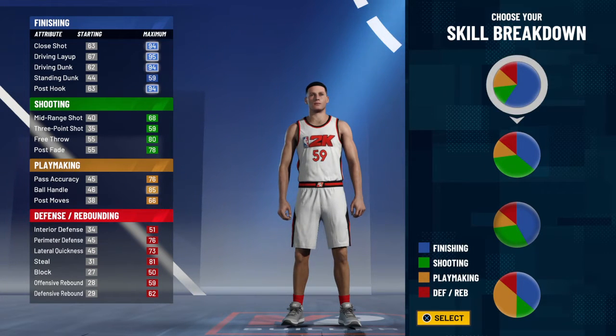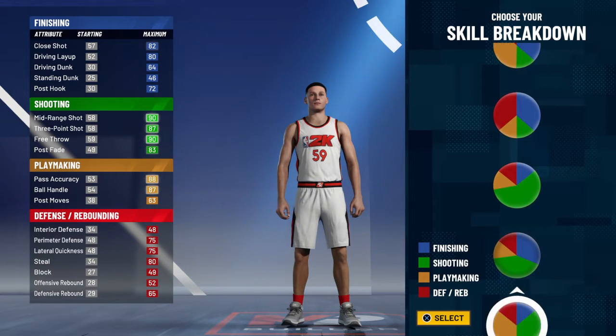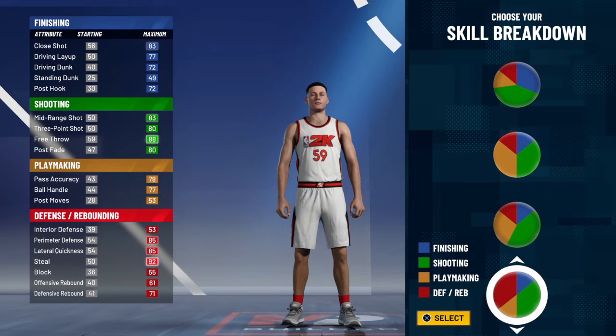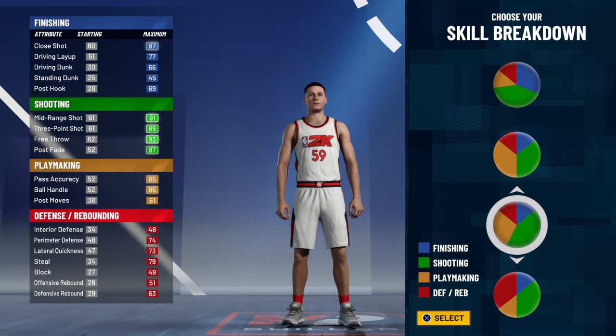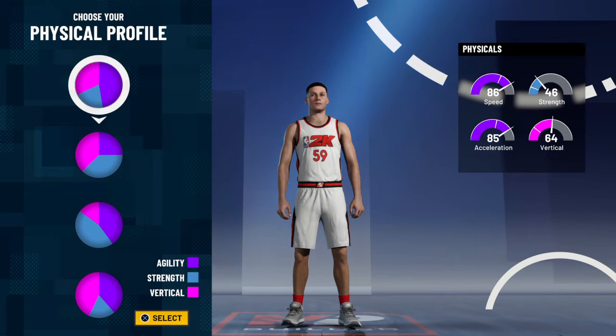There are more pie charts this year, which is hella cool. So obviously there's pure blue, half-half, you can see them all. The one you want to pick is the most green and yellow with a little bit of red. Don't pick the other one — see how it changes. Select this one. The first option gives you 88 overall, 86 speed, 85 acceleration.